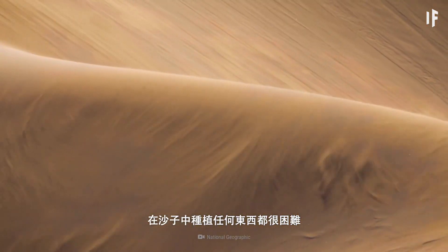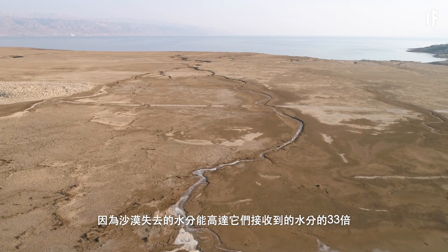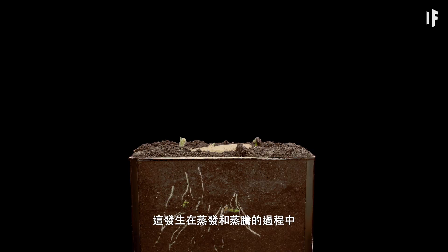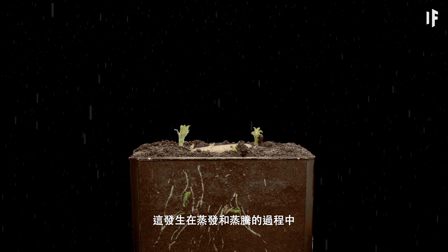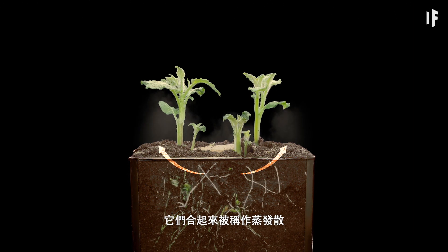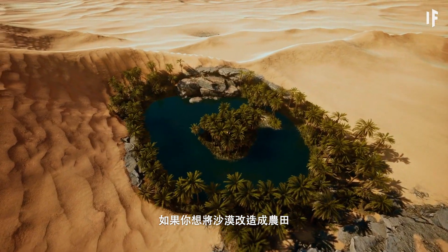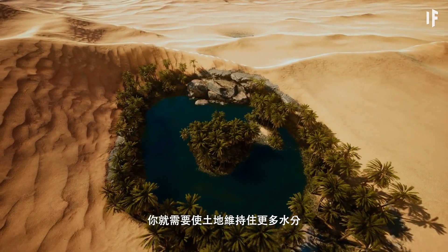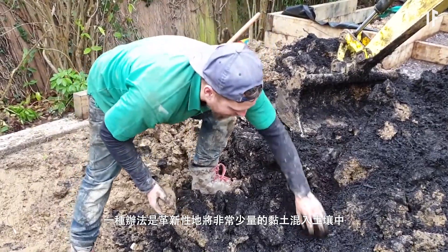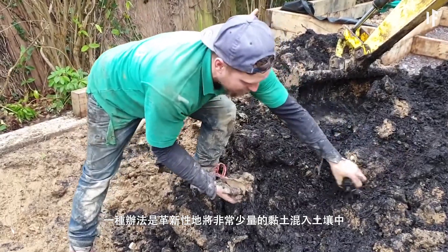Growing anything in these sands is tough, because some deserts can lose up to 33 times more water than they receive. This happens through the processes of evaporation and transpiration — or as they're known together, evapotranspiration. If you wanted to transform deserts into farmland, you'd need to help the land retain more water. One method would be a revolutionary way of mixing very small amounts of clay into the soil.